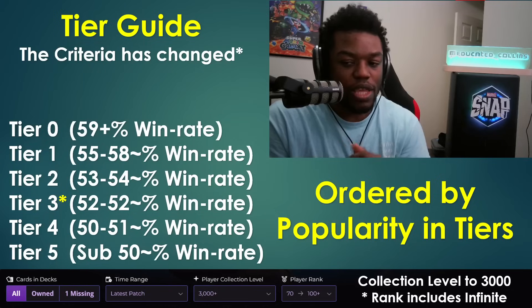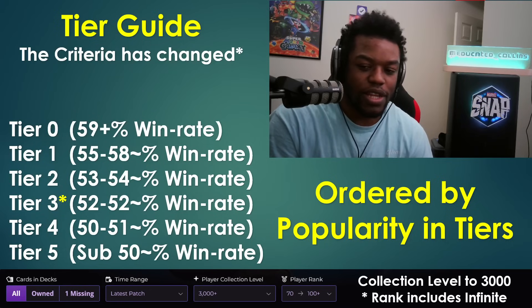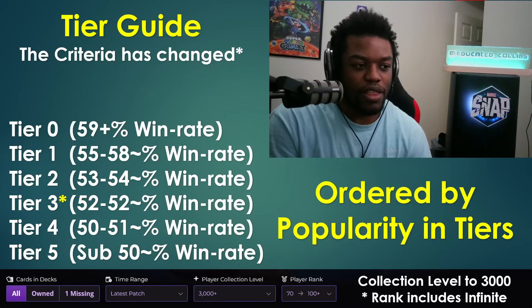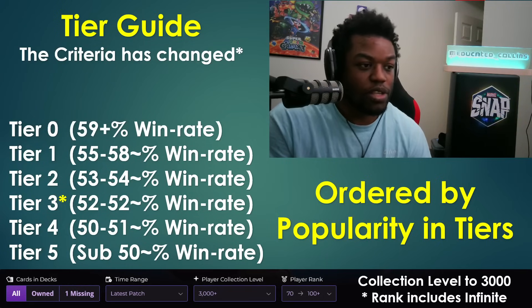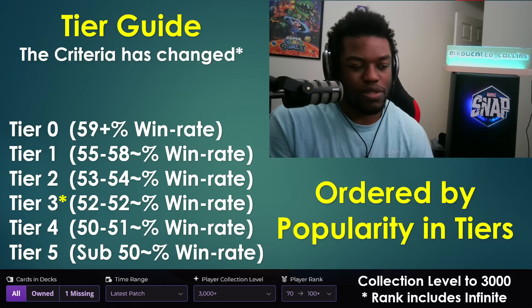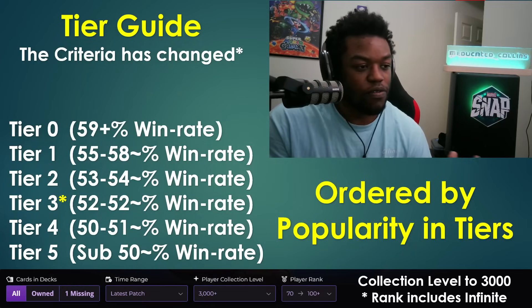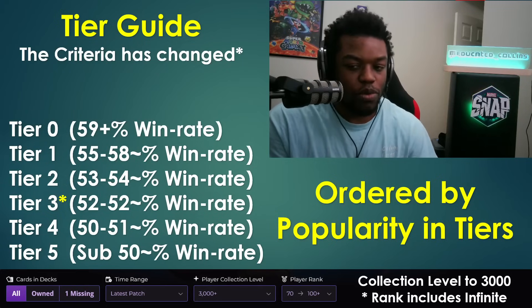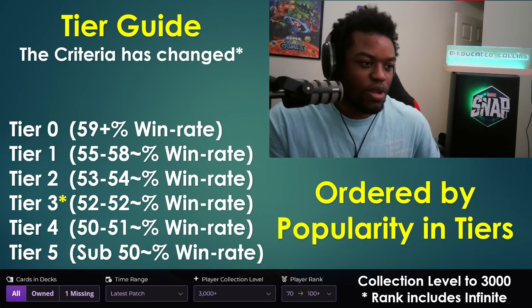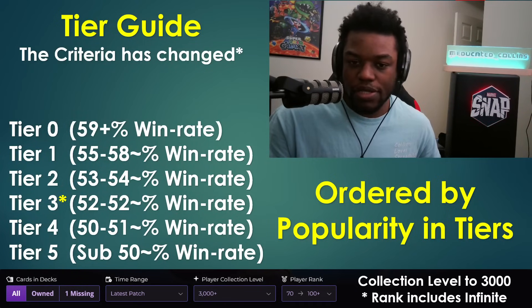I'm also now including Infinite rank in the data, whereas before it was only ranks 70–99. Ranks 70–99 have bots that inflate cube rates. Adding Infinite gives a wider, more accurate picture of the player base. It didn't change the numbers drastically but felt like a useful improvement going forward.